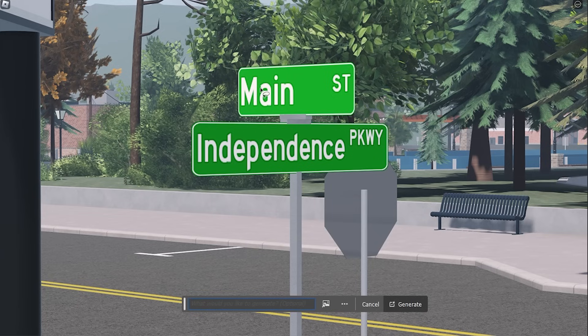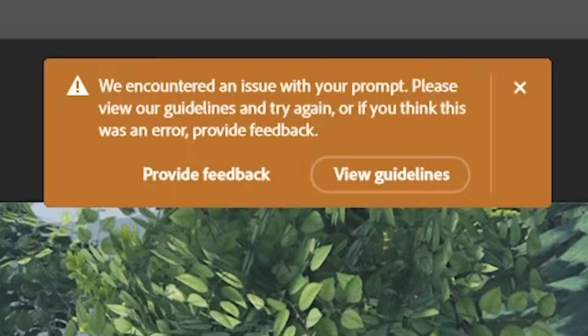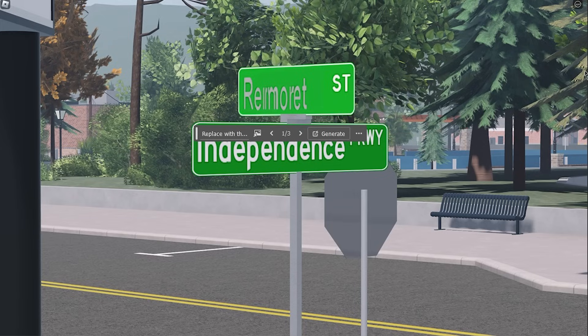We all know how bad AI is at generating text in photos, so I thought it would be funny — let's give this a try and replace this with 'OMB Street'. That should work. And generative fill — oh no, we encountered an issue with your prompt, review our guidelines. Did I do something that breaks the guidelines? Not exactly what I asked it to do. It just replaced it with — yeah. 'Remorit Street'? Well, not exactly what I was looking for, but I don't want to get banned from Photoshop, so let's move on.